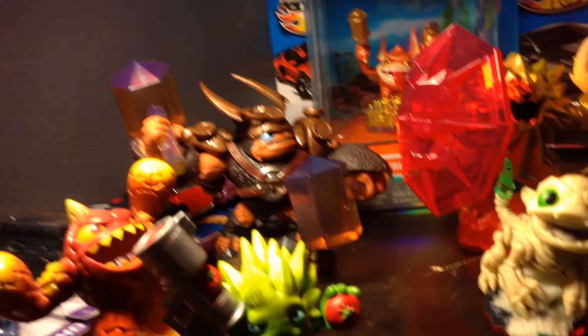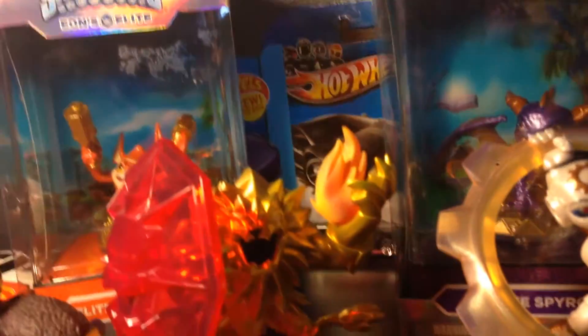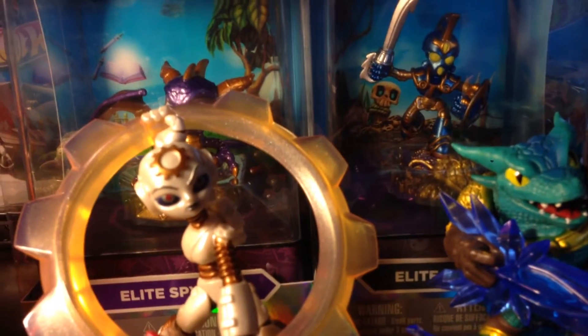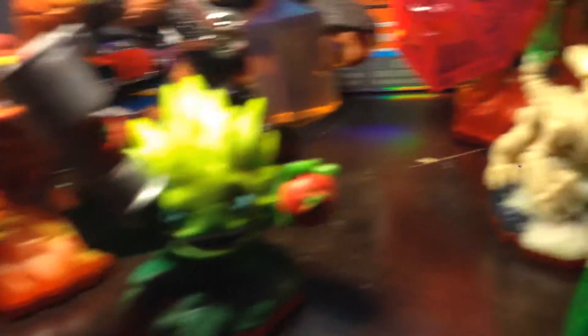Now with our trapped-in characters — I believe I have 10... actually 1, 2, 3, 4, 5, 6, 7, 8, 9, 10, 11, 12, not including traps. We have Wall up here, Wildfire with the big shield, Gear Shift, Snapshot, Lobster, Crypt King, and Bushwhack.